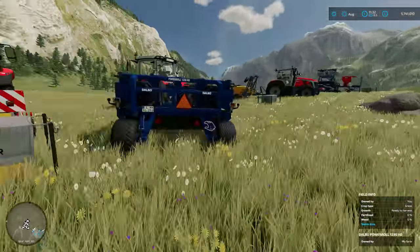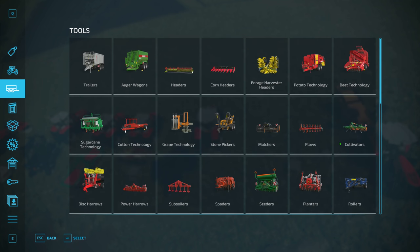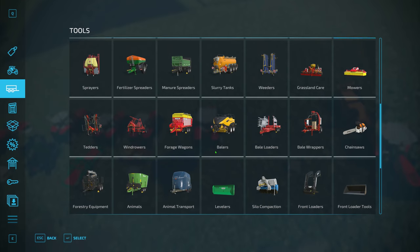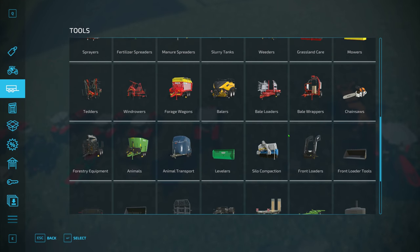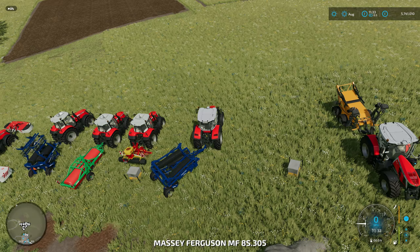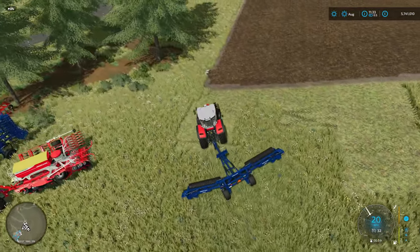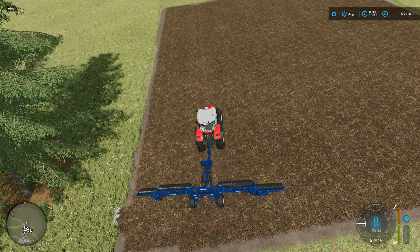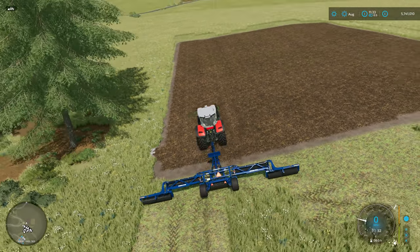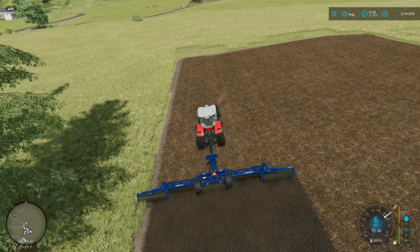Now we need to roll it. There are two types of rollers. In the menu there's a standard field roller - when you've sown a crop, you roll it for a five percent bonus on yield. Then there is 'Grass Care', which has rollers specifically for grass fields after the grass is actually growing - not after initially planting a crop. For now we're going to roll this seedbed to try and get that five percent boost. Won't take long but it will improve the yield.